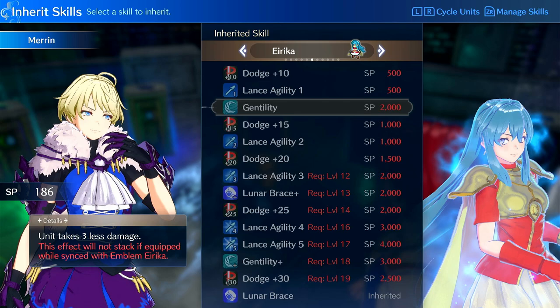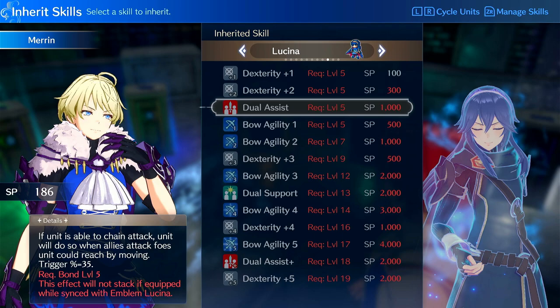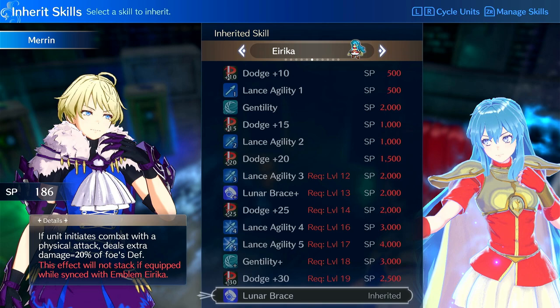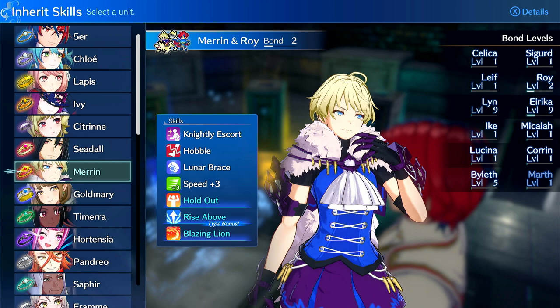Definitely Speed Taker and Speed Plus 3 to 5 are the main things she wants. Lunar Brace is better than Strength Plus 3 because it penetrates armor — it allows you to hit things with high defense and it scales damage. Most enemies have like 20 to 30 defense, and at 20% it's actually more like 4 to 6 extra points of damage against pretty much everything late game. So this is where it really shines.